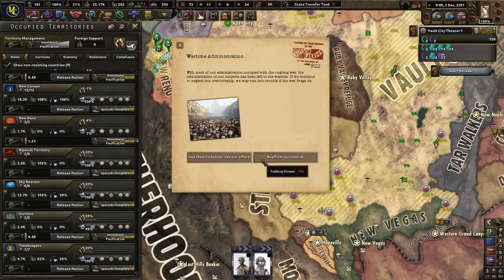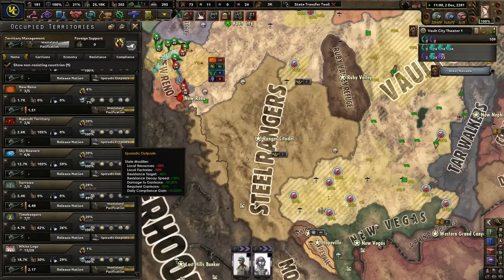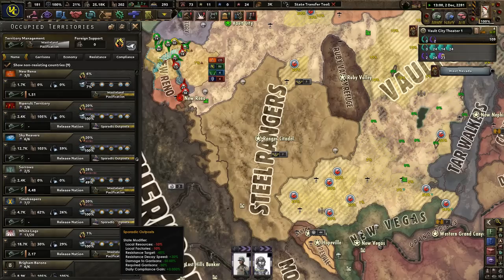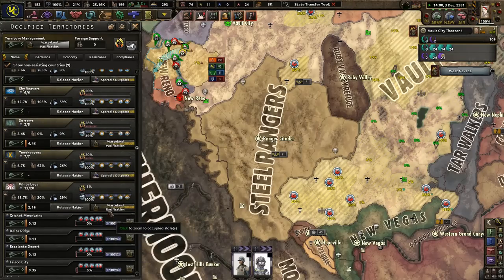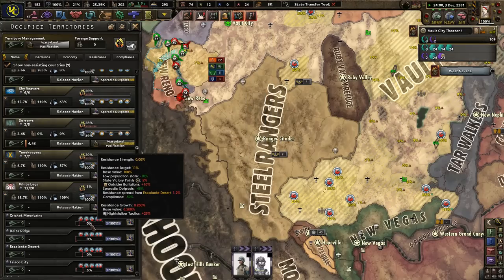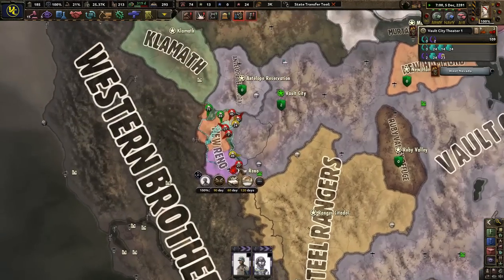Wartime Administration — lose political power? No, thank you. Sporadic Outposts — that's good. Time Keepers is good. And White Legs? I might just keep it like this. But that's a lot of resistance to garrisons — just throw on Caravan Guards. Sporadic Outposts means we get a little bit more resistance but it doesn't cost us nearly as much to garrison that area.